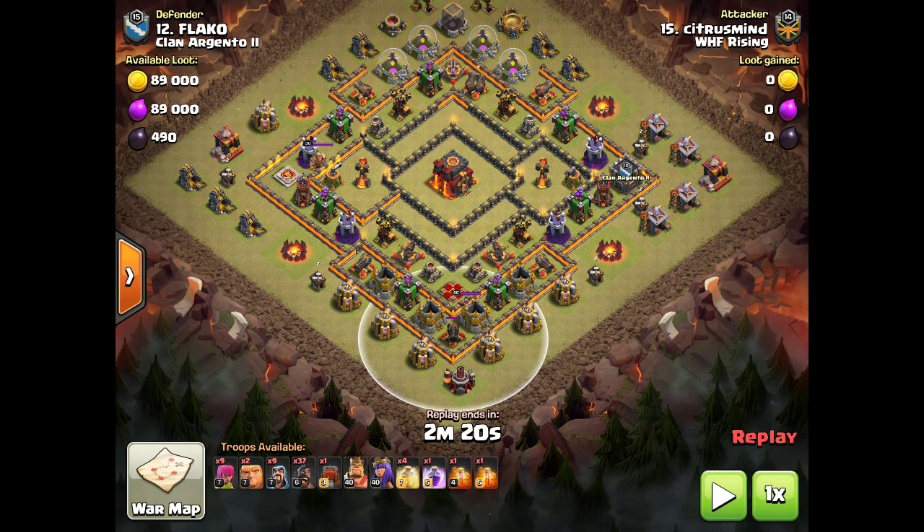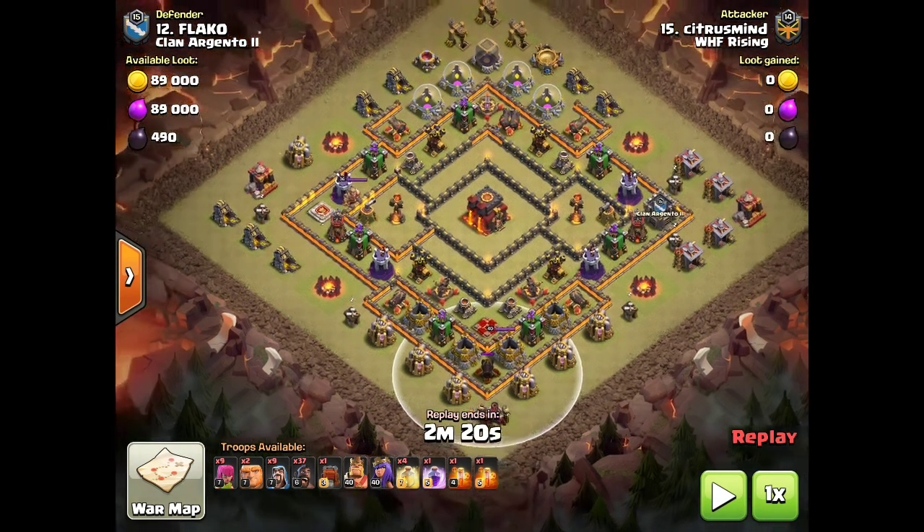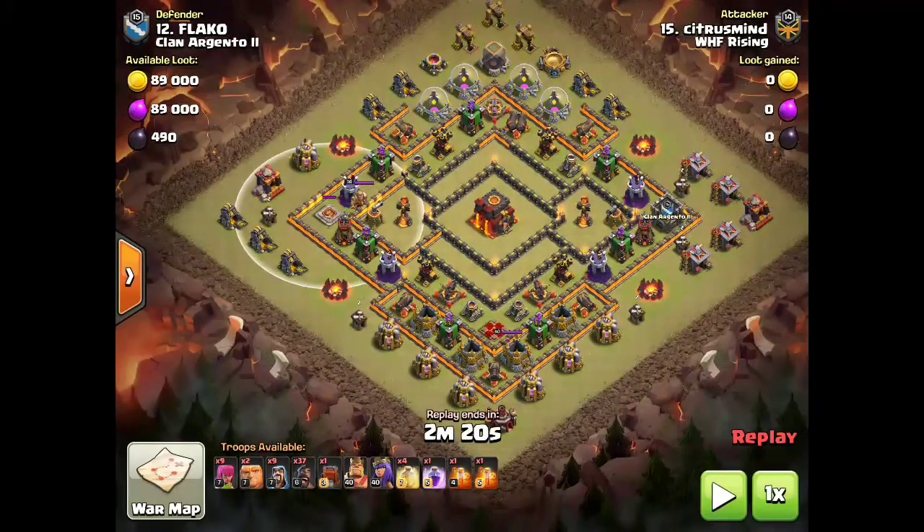We've got to break that ring so that we can send the hogs around in one direction. Another interesting thing he's going to do on this attack — look how exposed this enemy king is. He's going to actually put his king down over there and do a king trade, so his king kills the enemy king so that king can't chase the hogs around for the last half of the base.